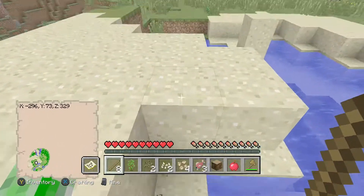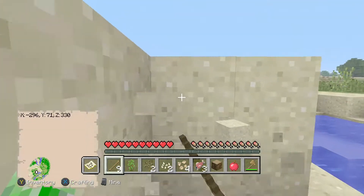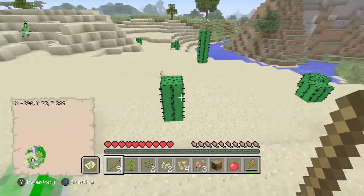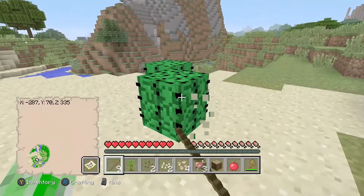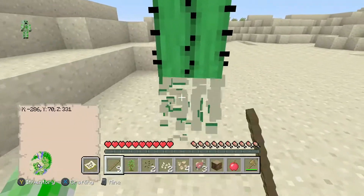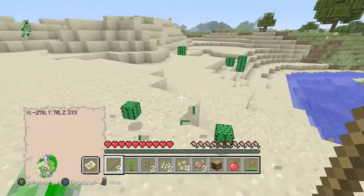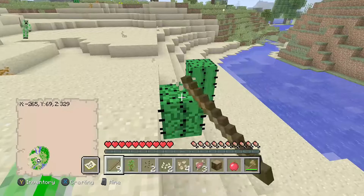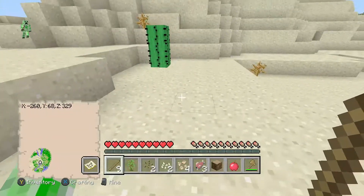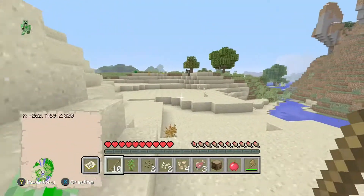This is the one down here. Okay, I'll grab a bit of sand as well. That'll do. There's a bit more down here. I'm not going to spend too much time grabbing a load of cactus. I want to make a bit of a cactus farm, which will be good for me. That'll be enough for now.